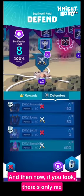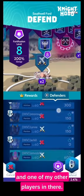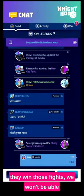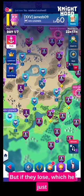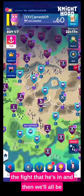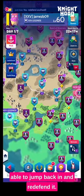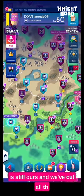Now if you look, there's only me and one of my other players in there. They've got us both contested, so if they win those fights we won't be able to defend it — we'll get red-exed. But if they lose, which they just did, we'll be able to re-defend. We're waiting for that guy to finish the fight he's in and then we'll all be able to jump back in and re-defend it. He lost as well, so the fortification went down but the node is still ours and we've cut all their access off so they can't get back in.